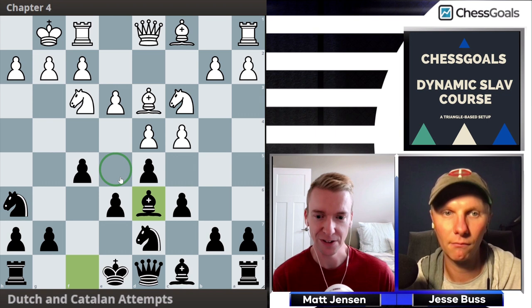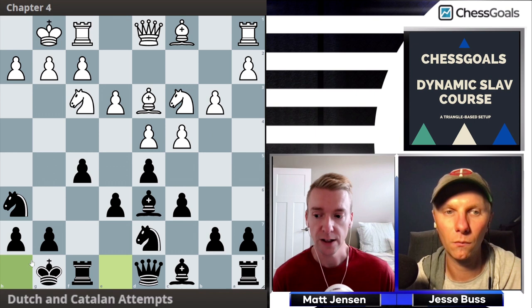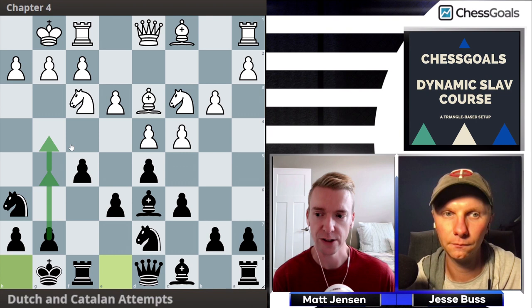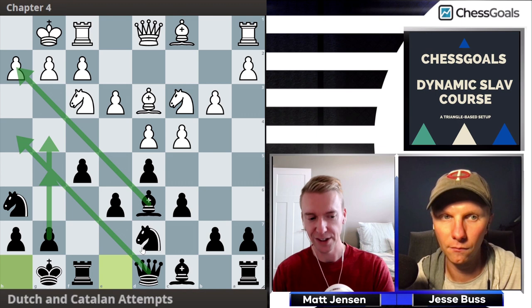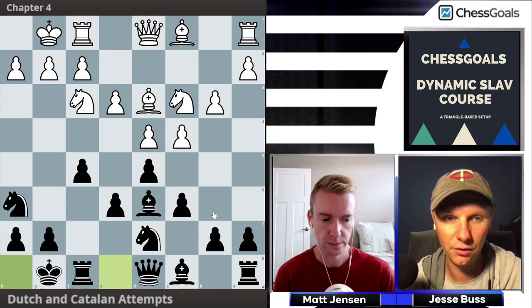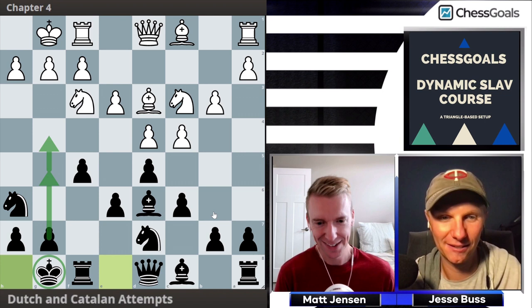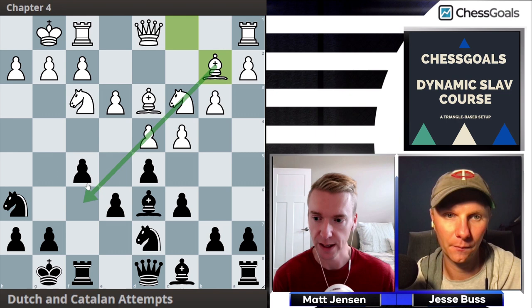After castles by White, Black plays Bd6, completely preventing the strong Ne5. The most common follow-up for White is b3, and Black castles kingside. Even though the plan is still to play g5, the king is safe here and may even go to h8. The idea is to attack with the pawns combined with the bishop and queen, reroute the knights, and go for a quick attack before White can create counterplay on the c-file.